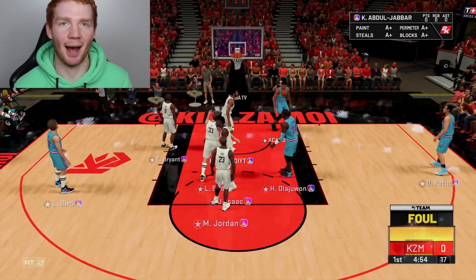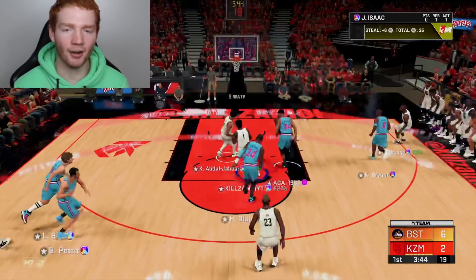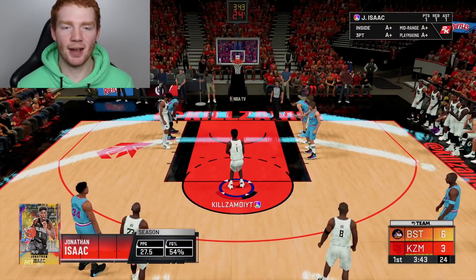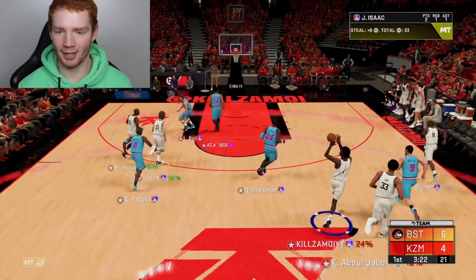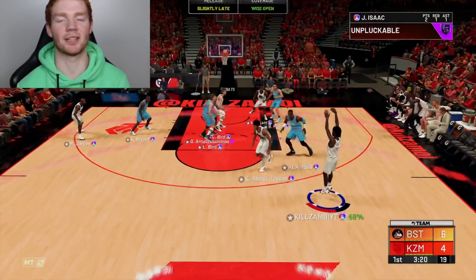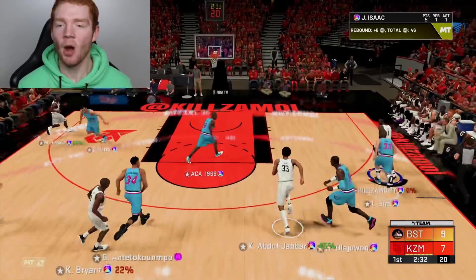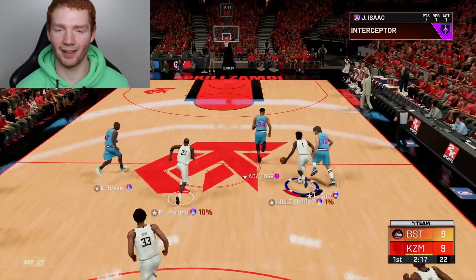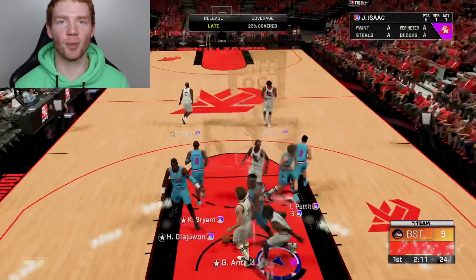We're in the zone, so don't be surprised if that happens without my defensive settings. I never get dunks when I run without meter. It's time to go to the line with him — getting one assist, one point, one rebound. We got a steal — kicking it back to him, let's pull the three. It's still in. We finally got a steal with him, that's what I'm talking about. Kick it back to Jonathan Isaac going up, two points.